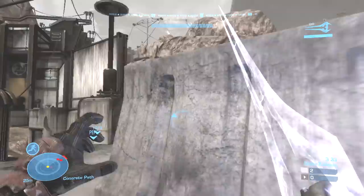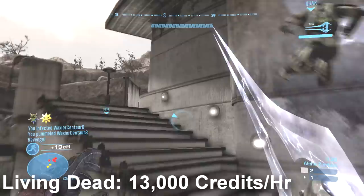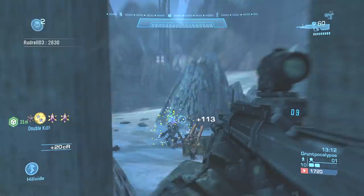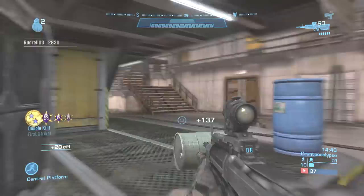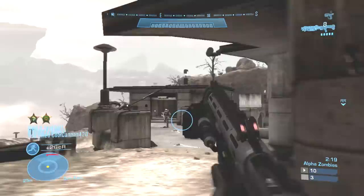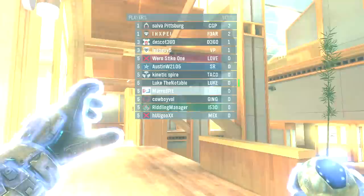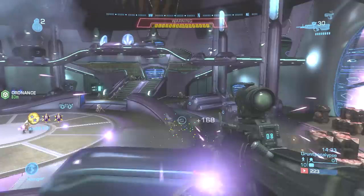Living Dead offers about 13,000 credits per hour if you're winning a good percentage of your games or at least coming near the top. If you're looking for a more casual and consistent method, Gruntpocalypse Firefight mode is the best way. Gruntpocalypse only gives you about 12,000 credits per hour, but it's insanely consistent. This consistency is going to be a lot better for players that aren't as good. I had my girlfriend try out a couple games — because she doesn't play a lot, she averaged about 9,500 credits per hour with Living Dead, but still got 12,000 credits per hour playing Gruntpocalypse.